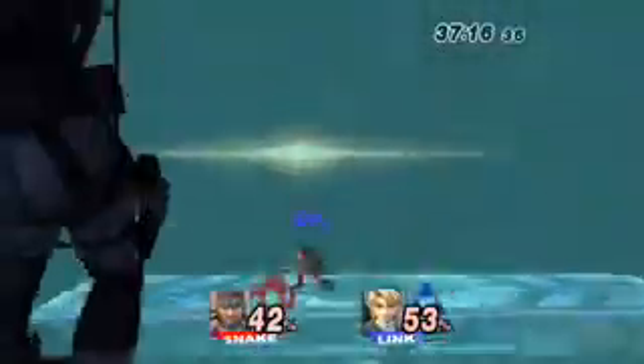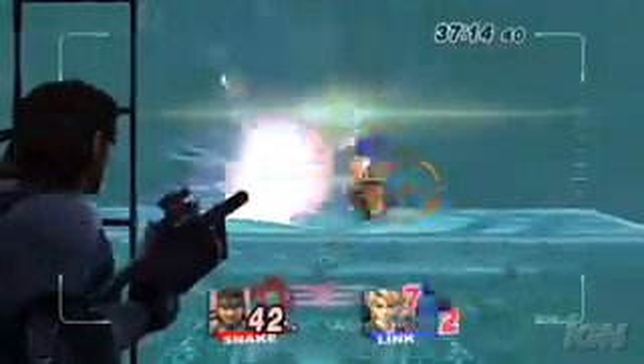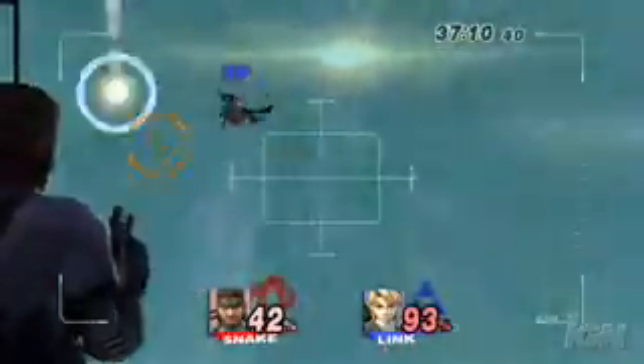Snake's final smash gives you 12 shots from a grenade launcher. You don't need direct hits, so use its explosive range to juggle opponents. Take note — after six shots, it reloads.